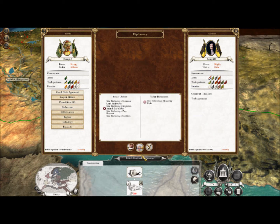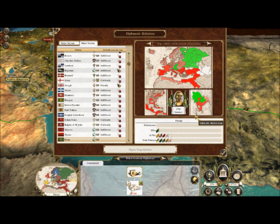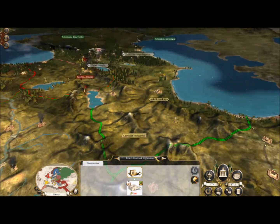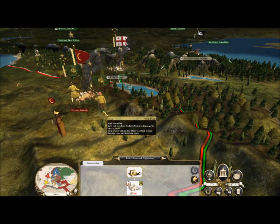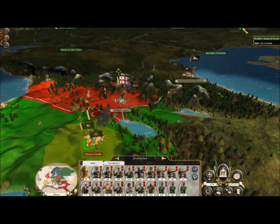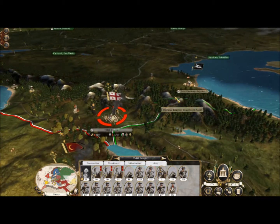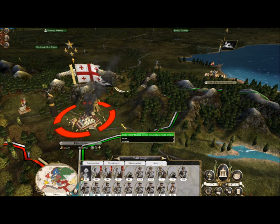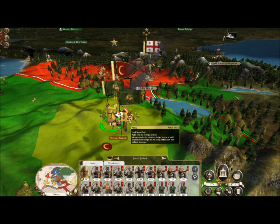I'm gonna trade everything we got — they still don't accept. Too bad. Okay, enough walking around, time to get to the action. By the way, Dagestan apparently declared war on Georgia. So my two buffer states between me and Russia will maybe become one entire buffer state, or they're just gonna start warring each other the entire time. I don't care much unless Russia starts interfering.